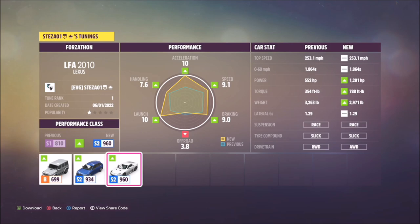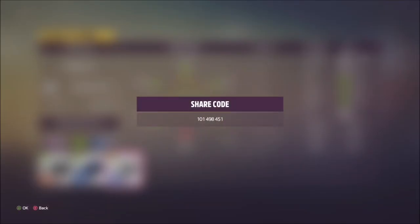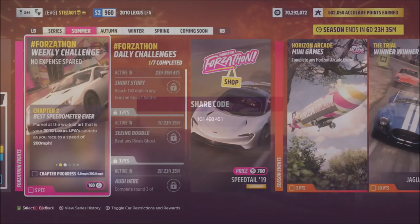I've created a tune for you guys to use — it's called Forzathon. The share code is 101498451, and hopefully this should help you smash the challenges a lot quicker.